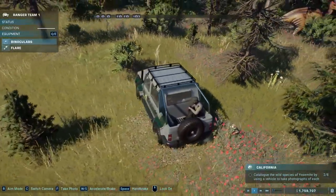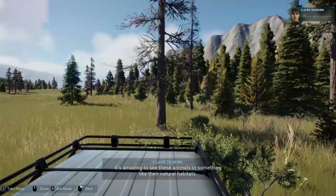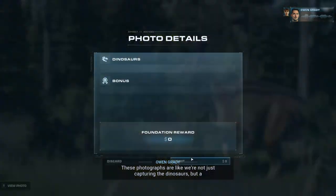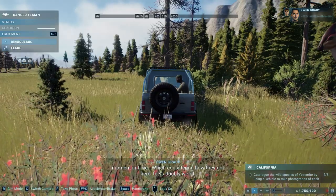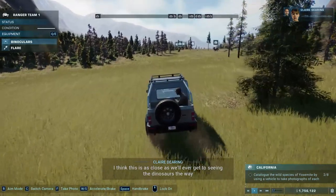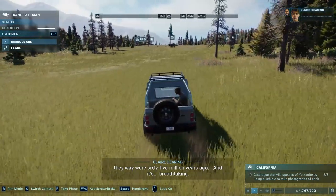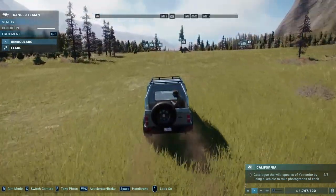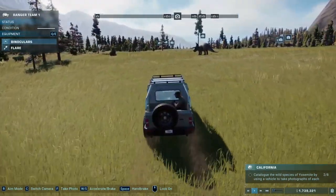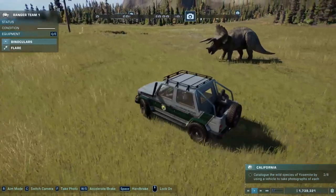Apparently we've got a Compsognathus somewhere here, but they're so tiny. It's amazing to see these animals in something so close to their natural habitat. These views are like we're not just capturing the dinosaurs, but a moment in time - which, considering how they got here, feels doubly weird. I think this is as close as we'll ever get to seeing the dinosaurs the way they were 65 million years ago.